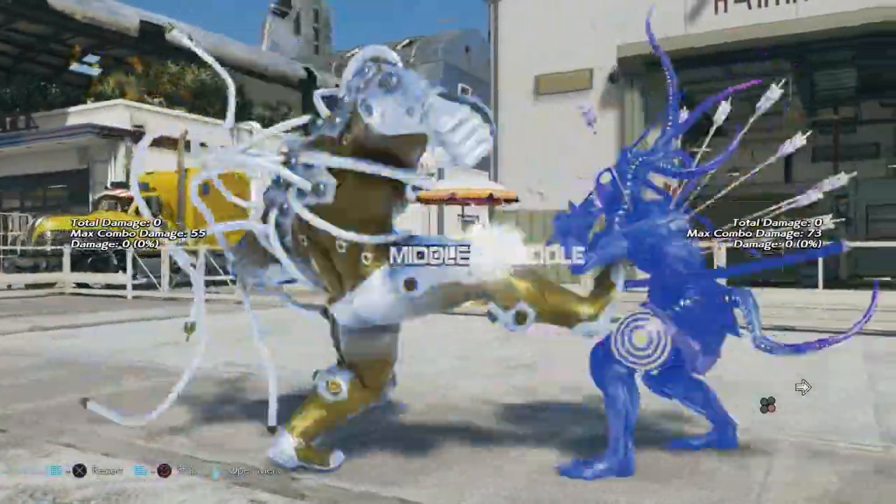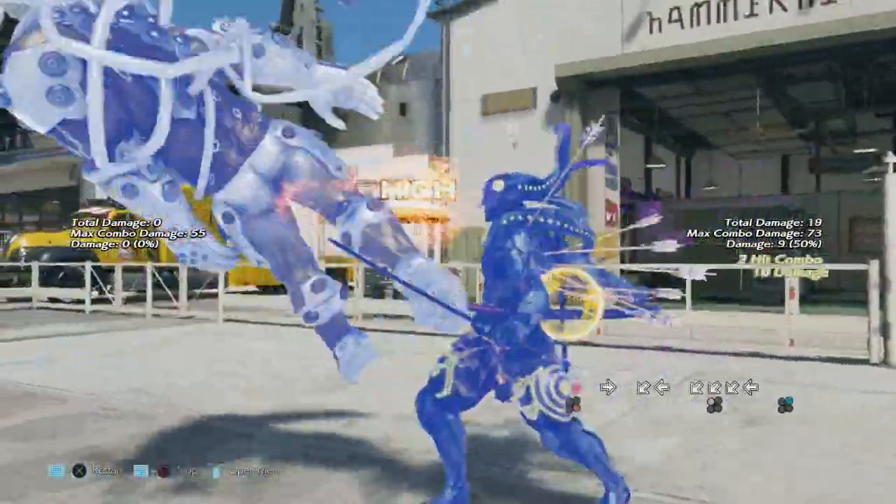To end this off with the 10-hit combo, you're going to low parry the 6th hit out of this one.